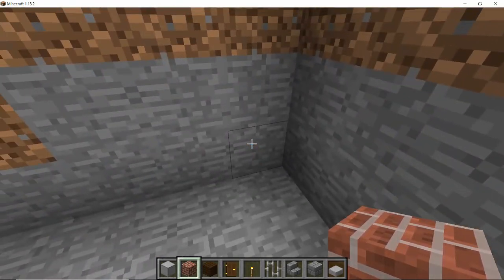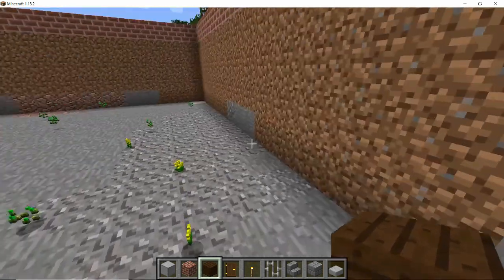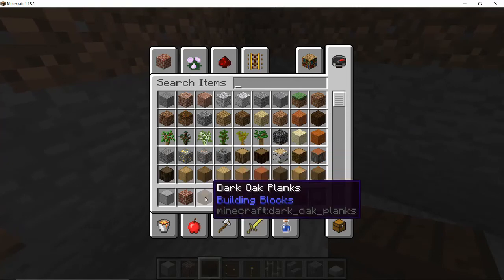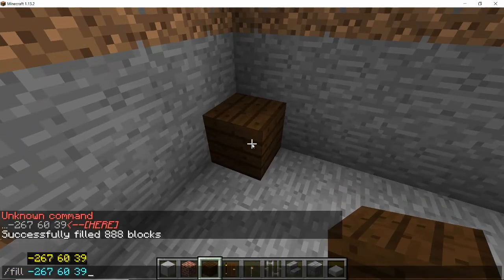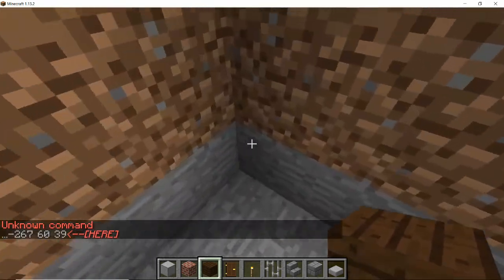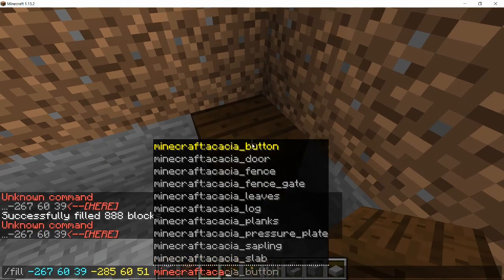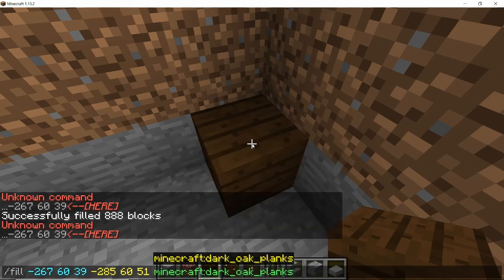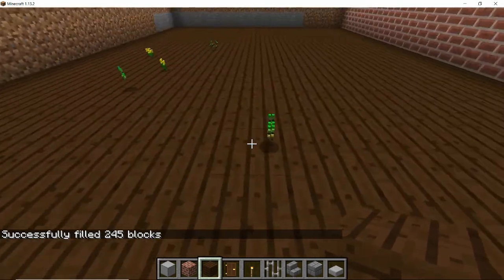We should have four levels in total down here. In the base you can put your dark oak planks all the way across the floor. The command for this is minecraft:dark_oak_planks. Use the fill command to make that a little bit quicker, going from one corner to the opposite corner diagonally, and the command is dark oak planks. And there we go — we have our floor at the bottom of our building.